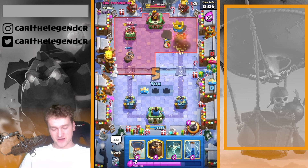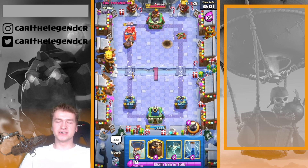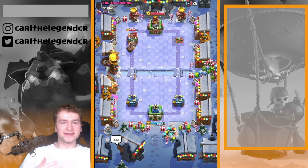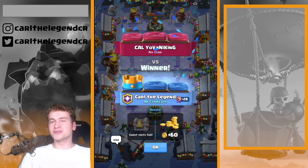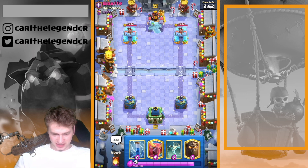This is a perfect example of how you should play against wall breakers. I know he's playing Phoenix instead of an inferno tower, and also lightning — so it's a kind of good matchup. I'm proud about it. Now showing the next game, playing against giraffe.